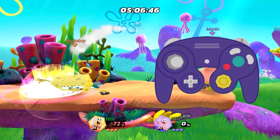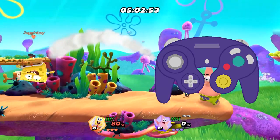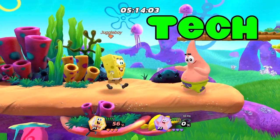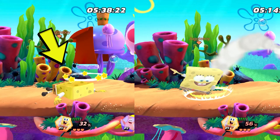Now what is a tech? Simply, it's when you press block — which is usually the R button — right before you land on the ground after getting hit with a move. If you time it right, your character will not fall on the ground like this, and will instead look like this.